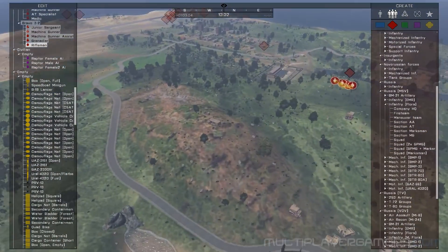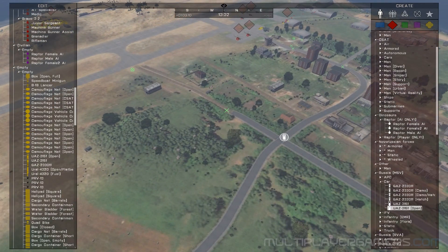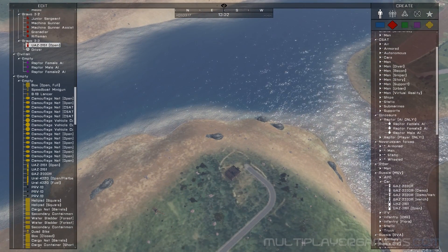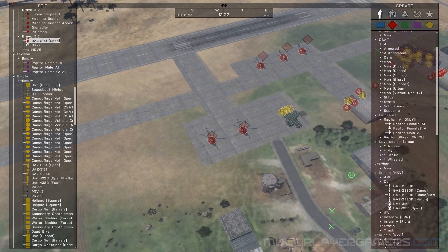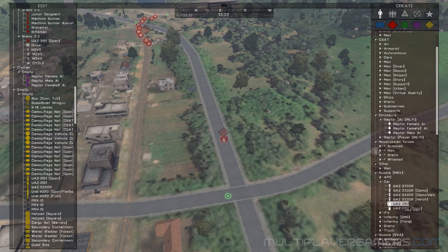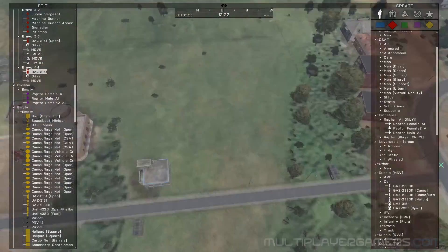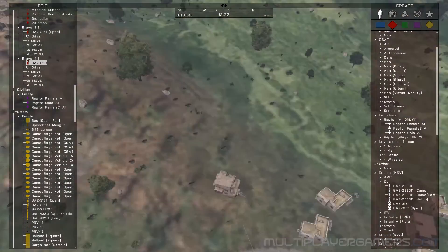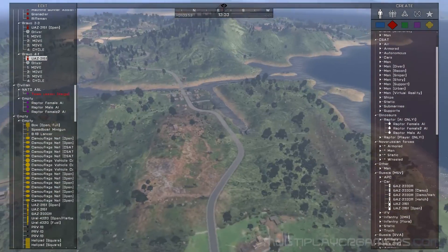I haven't decided where else I'll put guys — I'll probably have a couple of vehicle patrols. Let's just create one real quick; he's going to go from here, and hopefully he'll follow the roads. I'll create another one that starts here and goes from here to here. Just get some vehicle traffic, and I'll add more as the mission goes on.